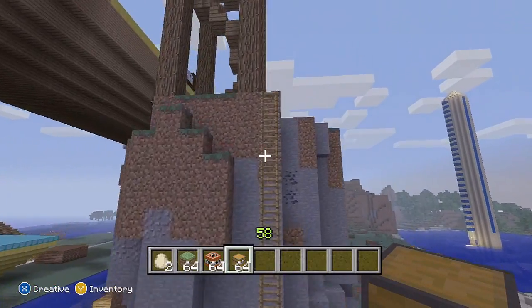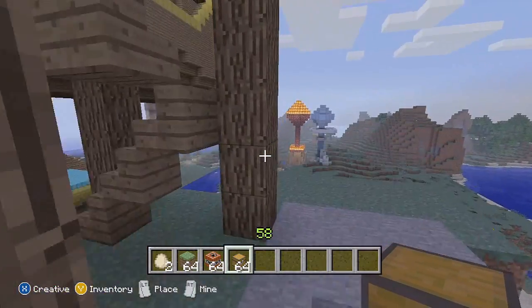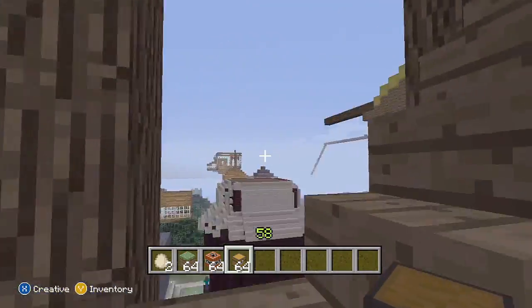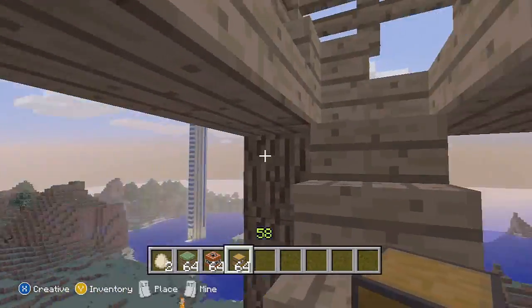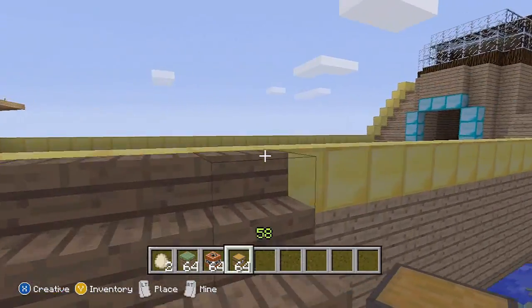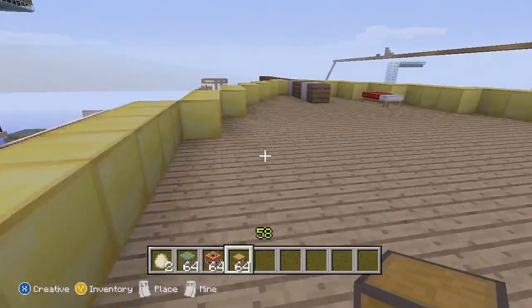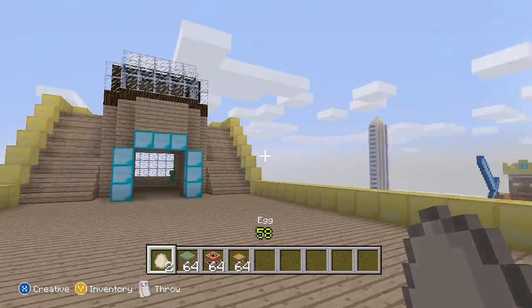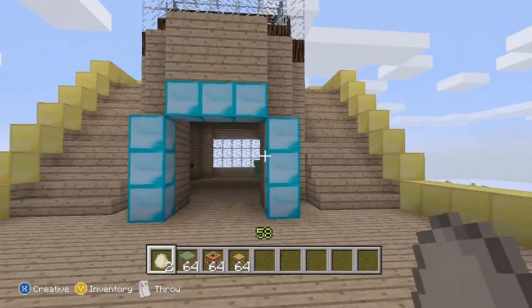But the one thing I think I should show you all is this gorgeous piece of machinery. Let's go up the stairs first. Ridley was making this thing — my goodness me, it's gorgeous. I'm pretty sure I've shown everyone around here before, but look at it. It looks great — and there's a creeper inside.